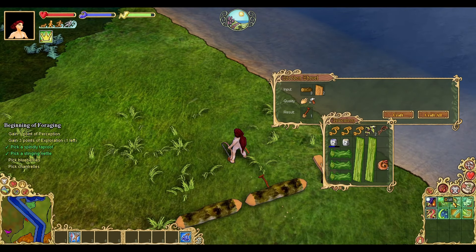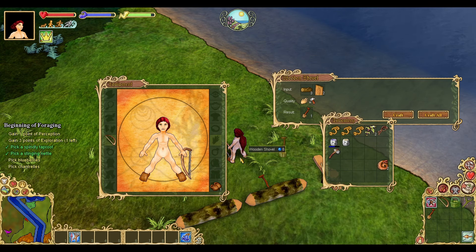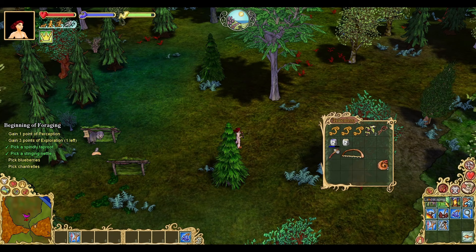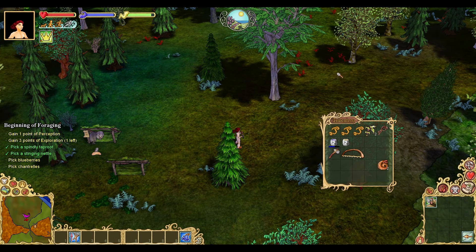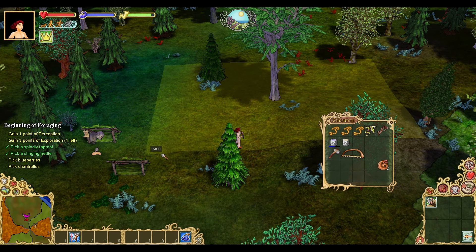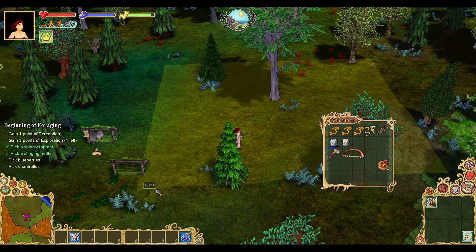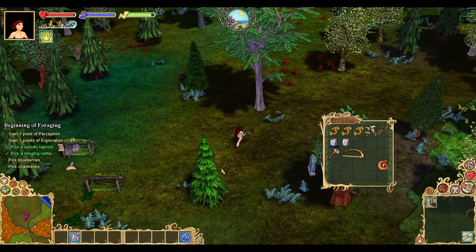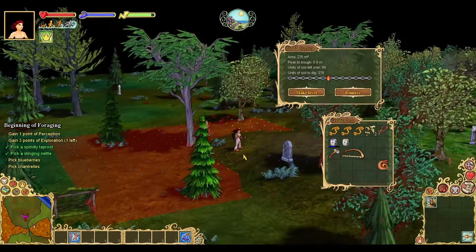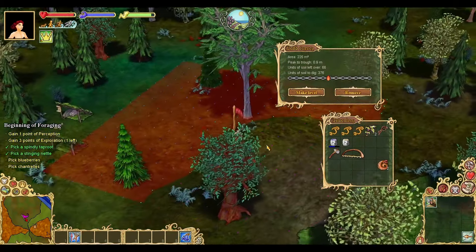First, ensure that you have the carpentry and landscaping skills, and craft and equip a shovel, which will speed up this process. Shovels take both of your hand equipment slots. Next, go into your adventure menu and check out the landscaping section. The most important action here is survey land, which allows you to designate a rectangular area to examine and flatten. Let's survey about a 15 by 15 area by selecting the survey land action and clicking and dragging. We'll be building our claim pole in the center once we flatten the area.